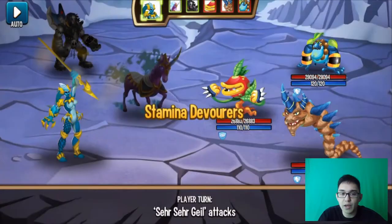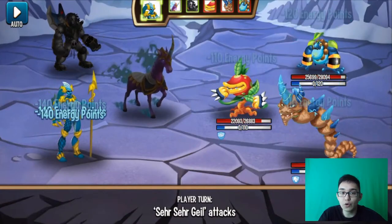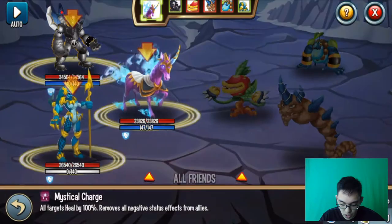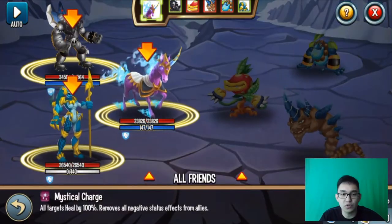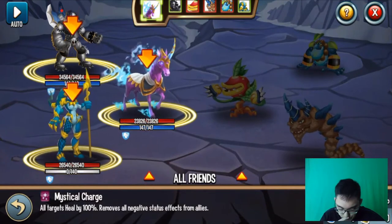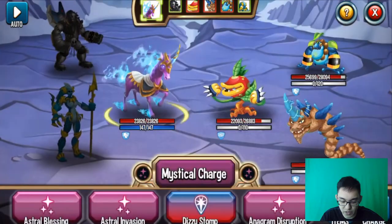First of all, let's take all their stamina so they won't be able to move. Now we will use this special attack — or ultimate. It heals all targets and moves all stats.